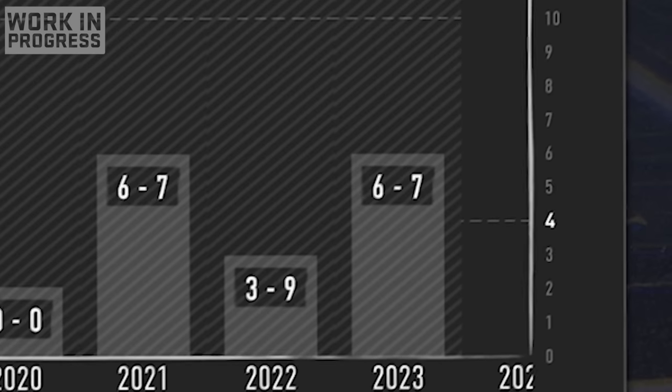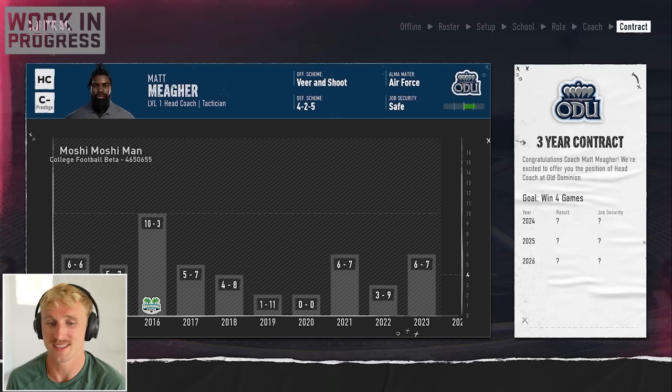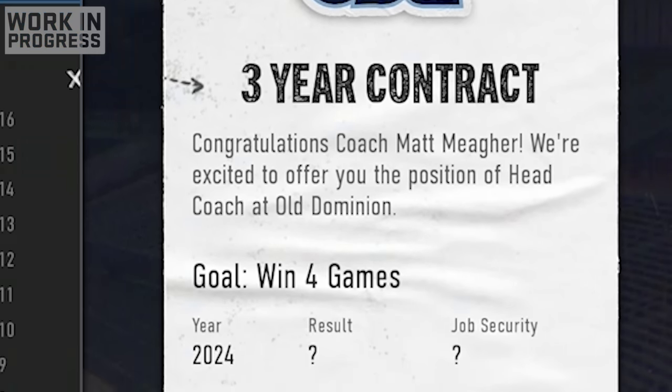This face scan looks a little bit more like me. Also, I'm a quarter zip guy. Last year, Old Dominion was 6-7, and the year before that, they were 3-9. The last time we had a bowl game appearance was in 2016, when we went 10-3 and went to the Bahamas Bowl. My goal is to win the national championship. We've got a three-year contract to start out. Let's get after it.